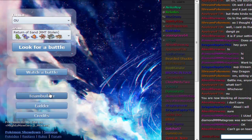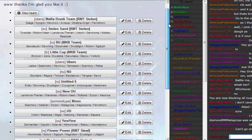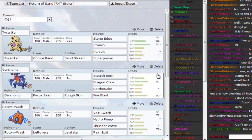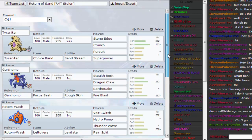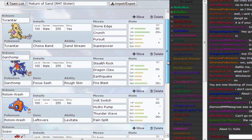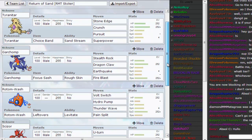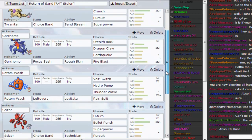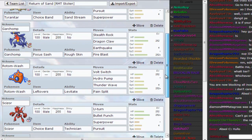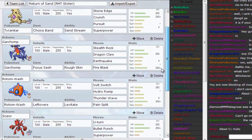There's a lot of stolen teams here. We're looking for Return of Sand. So we have a Choice Band Tyranitar — Bulky Band, I like that — with Crunch, Stone Edge, Pursuit, and Superpower. We have a Focus Sash Stealth Rock Garchomp, which I've never actually used before, so that's going to be interesting. It's Jolly, Max Attack, Max Speed. Next up, a Special Defensive Rotom-Wash with Volt Switch, Hydro Pump, T-Wave, and Pain Split. The T-Wave's good because it slows down stuff that Tyranitar can't really outspeed.